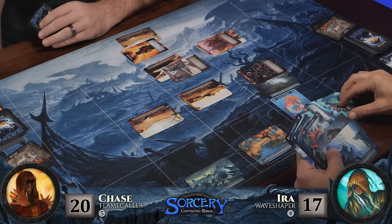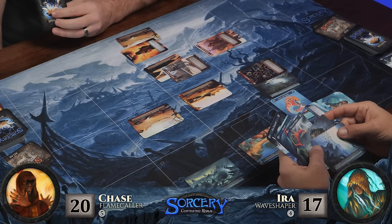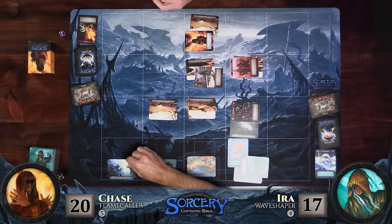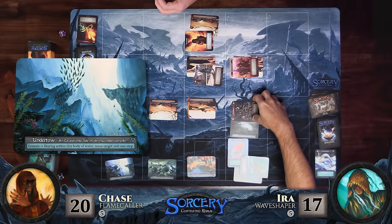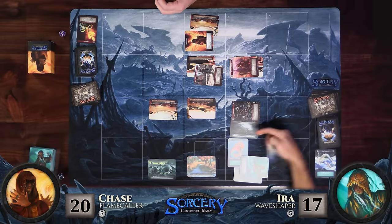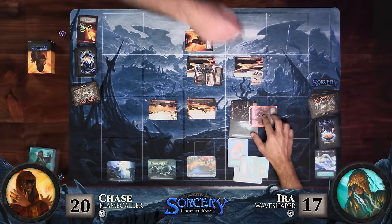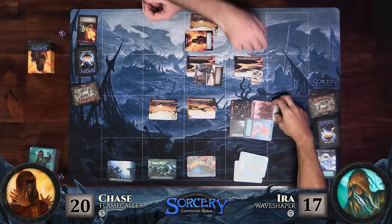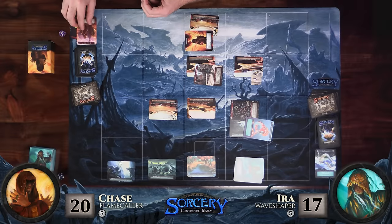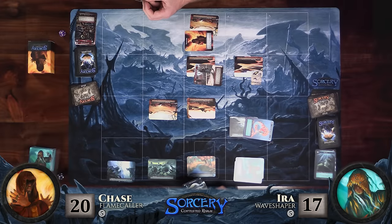I will tap my Wave Shaper. I could attack you, but I'm going to play Undertow. Before I play Undertow though, I'm going to flood this desert first, then play Undertow, bringing your Rimland Nomads nearby. I will then attack with my Coral Reef Kelpie into your nomads — that'll take care of them. And then for three mana, I will play Drown on your Pit Vipers. I feel like every game we play, somehow my Pit Vipers end up drowning in some manner. That's the end of my turn — this flooding effect goes away because the Floodplain only lasts for my turn, but if I use my Wave Shaper ability it lasts until I use it again.